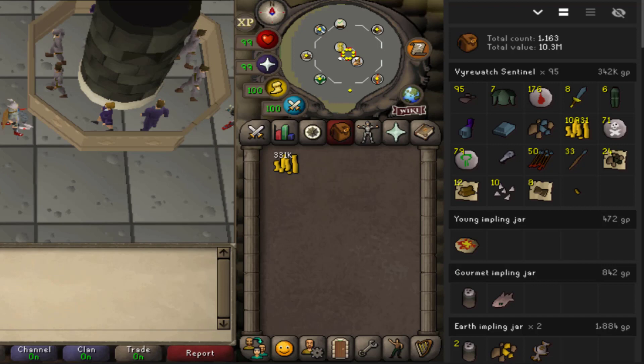According to my loot tracker, I killed 95 Vyrewatch Sentinels in 1 hour. So to meet the drop rate, that would be over 15 hours. If you got it exactly on the drop rate, that's an average of 418k GP on top of the other loot for a total of 734k GP per hour.